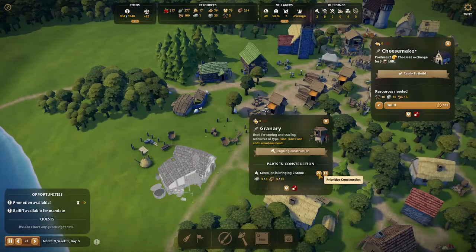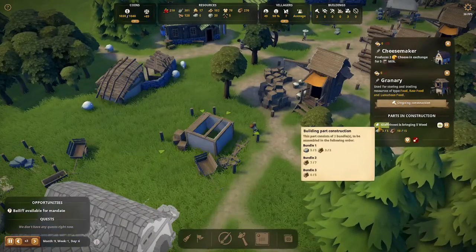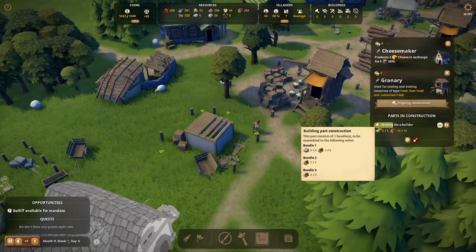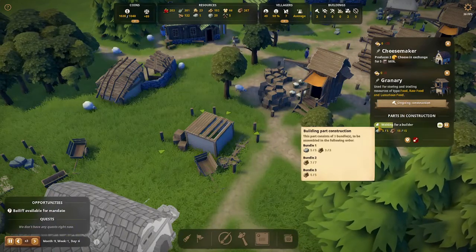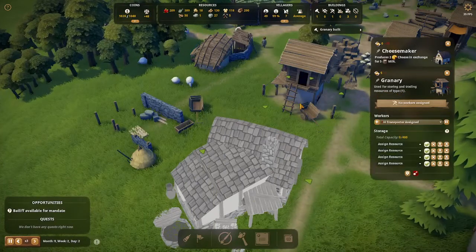We'll go ahead and prioritize the granary. As you can see here, the new bundle system in the building construction — they bring the resources in sets. Now the granary is done.